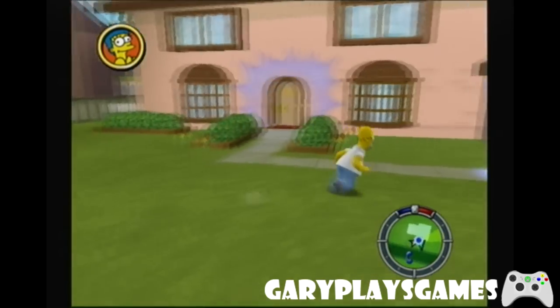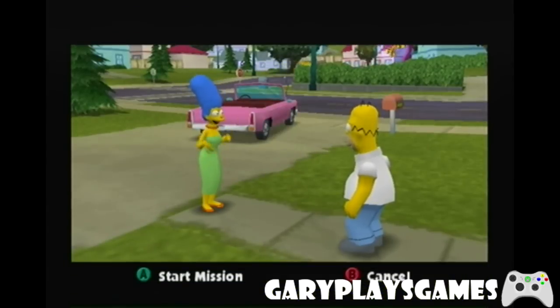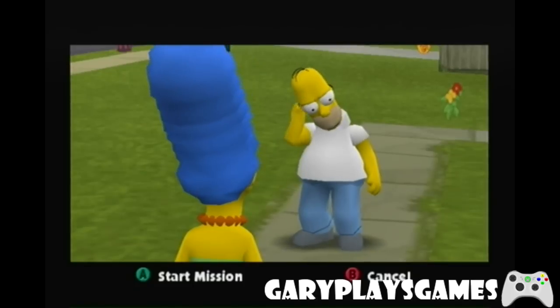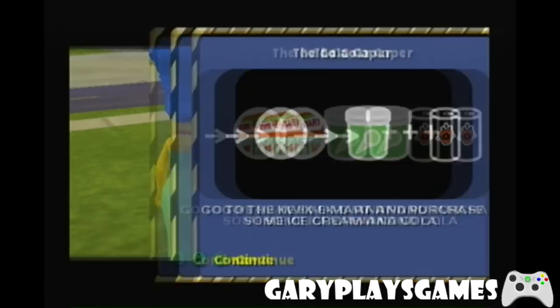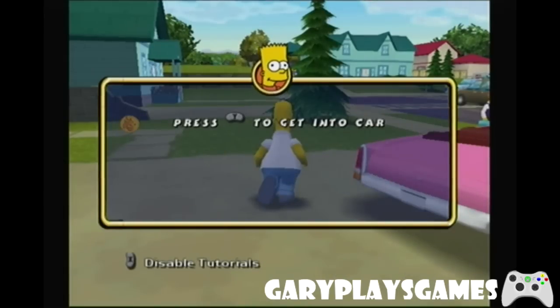Nearly get run over by a car! We need to talk to Marge, which you press Y to do. Marge says somebody ate every dessert in the house and she needs me to run to the store and pick up some of that ice cream with the miniature pies in it. It must have been one of our kids - probably Milhouse. So we gotta go to the Kwik-E-Mart and purchase some ice cream and cola. It's crashing time! We gotta get in the car - press the Y button to get in the car!